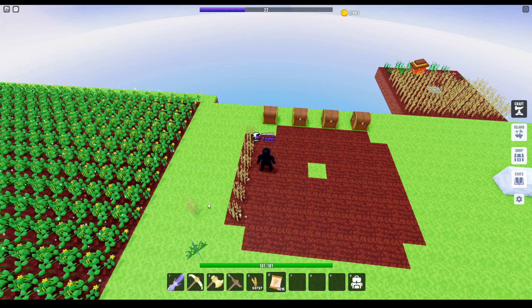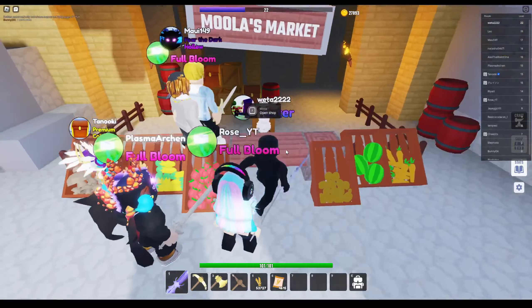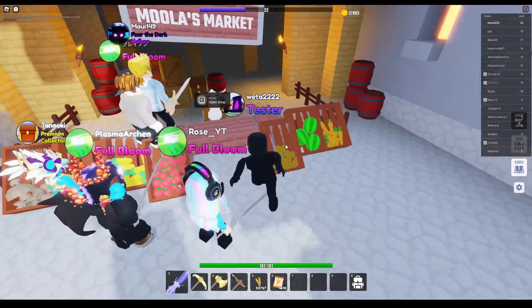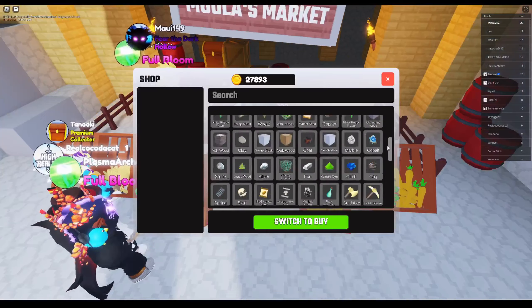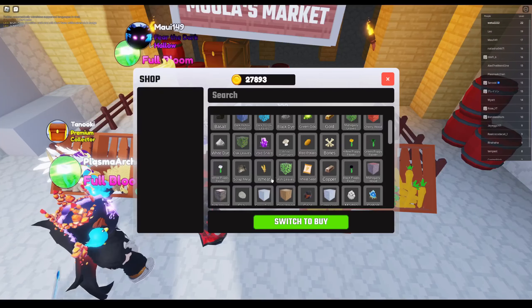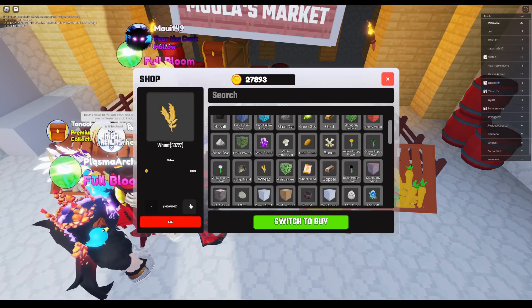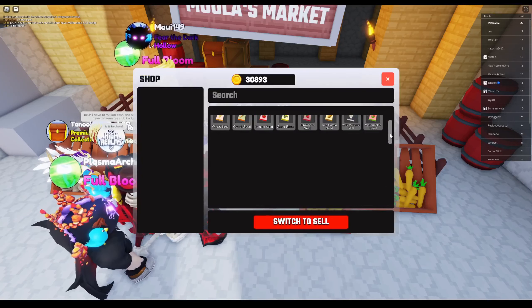Once you get enough wheat, go ahead to the marketplace — go to Moolah at spawn. I'll show you that. Come on over here to Moolah's. I said Maya but that's the blacksmith — come over to Moolah. Switch to sell, select your wheat. You can only sell 1,000 at a time, but yeah, just sell it.